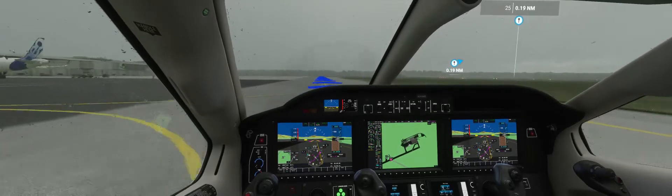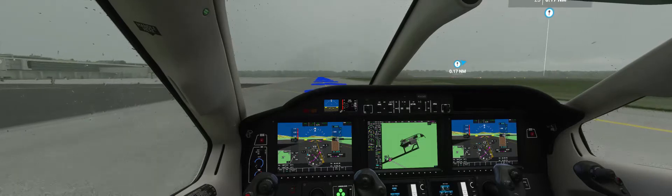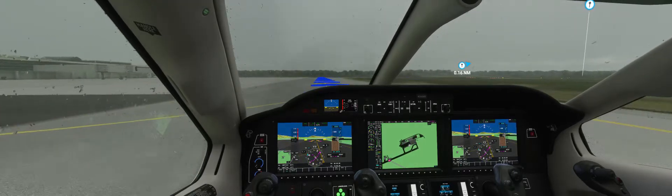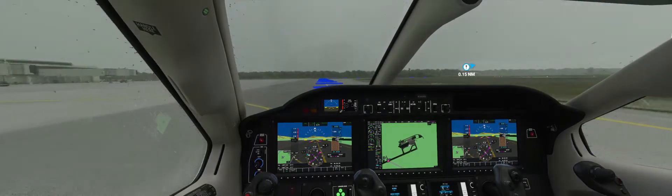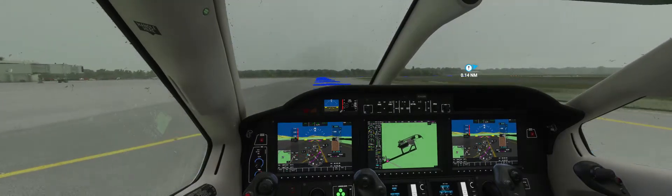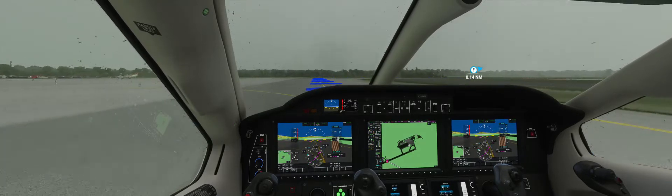I've checked all the terrain maps and approach maps for flying into San Jose. There's a very mountainous region off to the right, to the east and south of the approach. But it looks like the approach from the northwest, where we're coming from, is pretty straightforward.